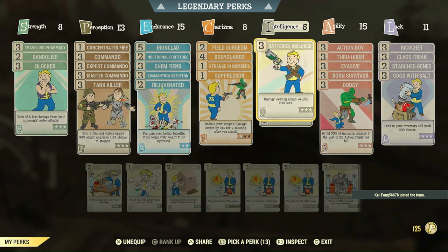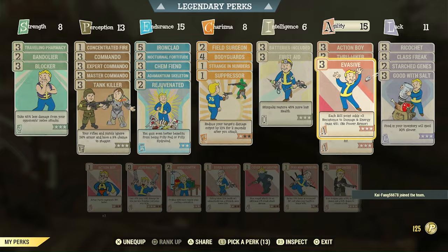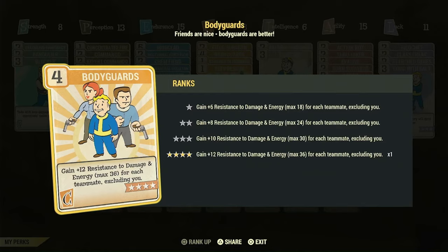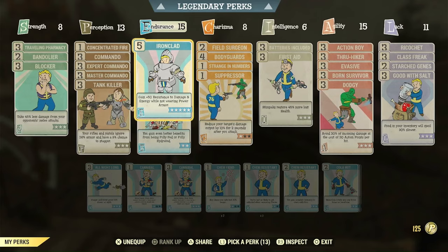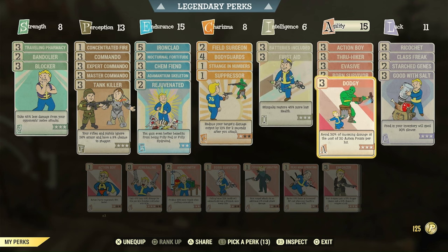Ironclad and Evasive are both going to act as our armor. Evasive gives us a max 45 damage and energy resistance with max agility, so that's 95 right there. Normally I recommend not wearing these cards because you're going to get diminishing returns. Bodyguards — if we stay on a full team we'll get that max 36, and that all adds up to essentially be our armor since we can't wear armor because we're nudists. But this is the only way I'm getting damage and energy resistance, so I will be running these cards.